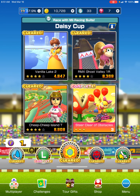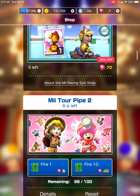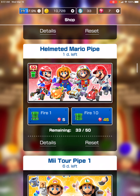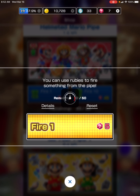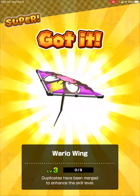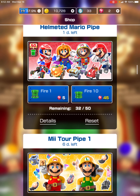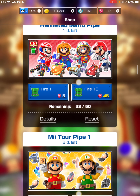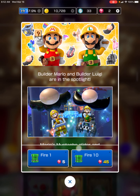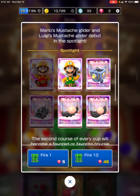It looks like I can get into another pipe, so it's a free ruby. Which one do I want to do? Do I want to get the Mator pipe 2, another one of the Helmet and Mario pipes, or actually — I want to try another one of these. If I get more rubies, I'm probably going to get more things from the Helmet and Mario pipe. And after there aren't any more things from the Helmet and Mario pipe, then I'm probably going to get more things from this one.